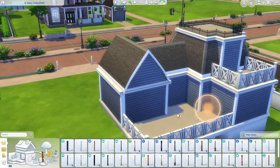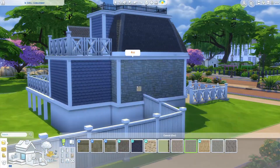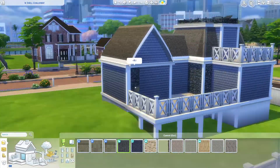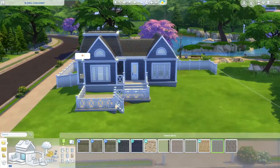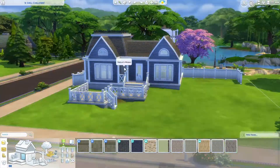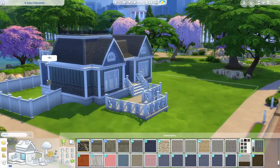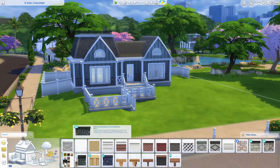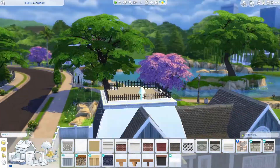Otherwise it's just a pretty typical house. I had a lot of fun with terrain tools — I'm still learning how to use those and having a lot of fun seeing what I can do with them. I tried a sort of tiered entrance to the house, so you've got steps up to the front porch, a little bit of space there, and then it drops down again to the front. I'm just having a lot of fun trying to figure out terrain tools.